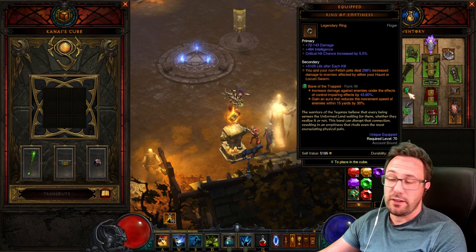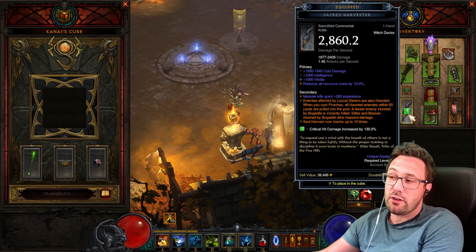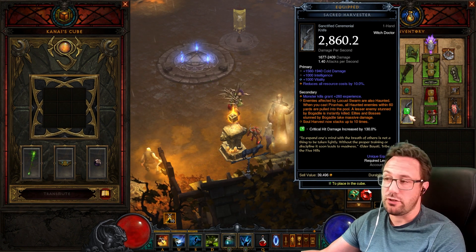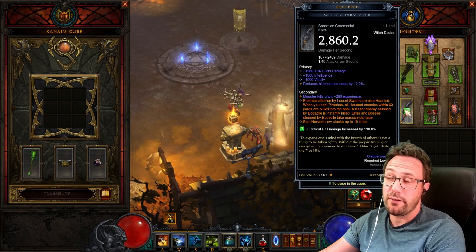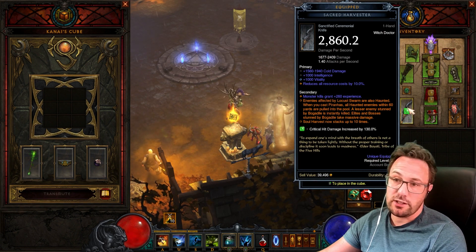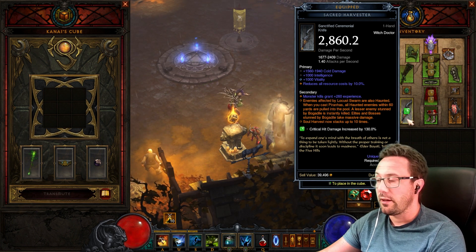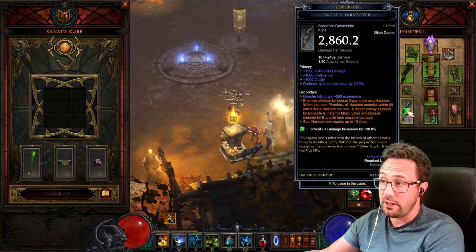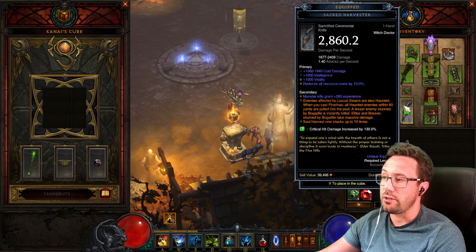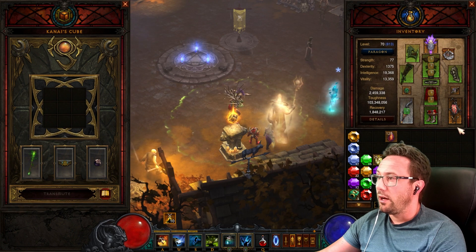Ring of Emptiness is probably going to be fiddly to find, but other than those two things I think you're pretty much set, particularly using the Sacred Harvester. There's no damage range on it — you just get 10 stacks of Soul Harvest, doubling all the benefits. Get any Sacred Harvester, then spend your angelic resources until you get the property you want. If you're lucky it'll be three goes, if unlucky maybe six or seven.